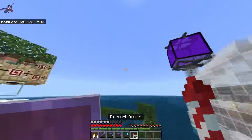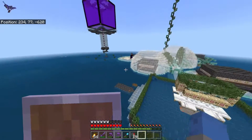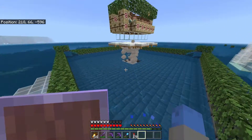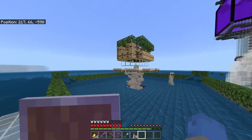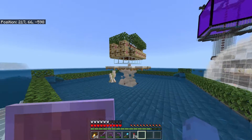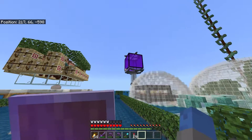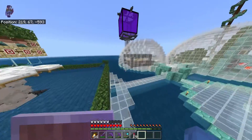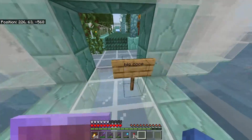This here is our iron farm. We have a bunch of villagers in there who are fletchers — they get angry about their beds and spawn iron golems. I think it becomes a village and then stops being a village over and over again and just spawns those. It's like the gold farm where the portals switch on and off constantly. So that's our iron farm.